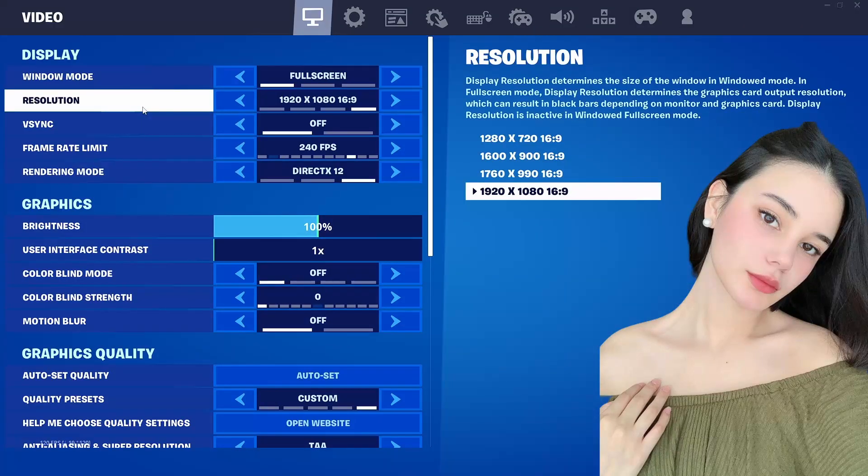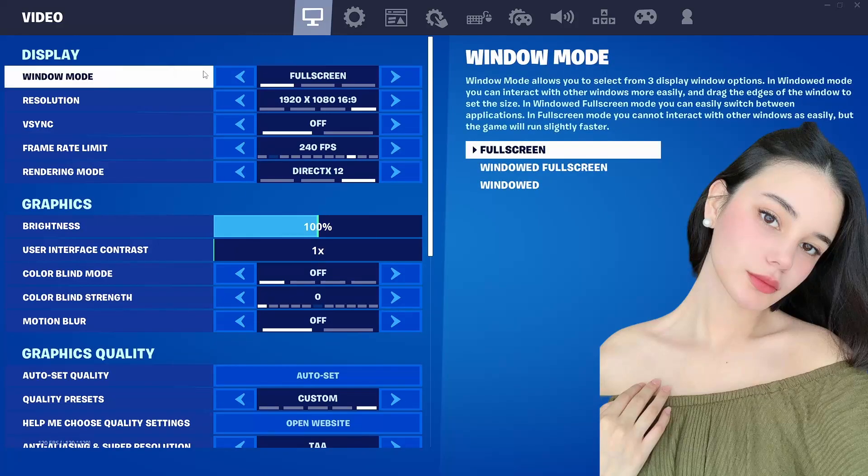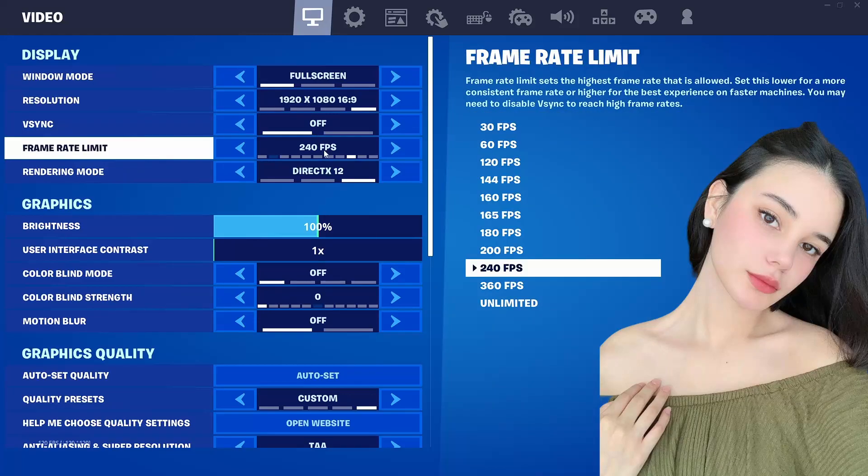Here are my video settings. I have fullscreen — I like fullscreen because I totally want to be focused on the game itself. Resolution: I always play on 1080p. If you want higher FPS, then you want to lower your resolution — just some technical stuff that I think some of us have forgotten or didn't know.